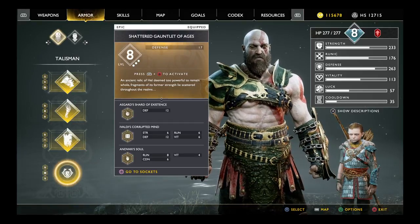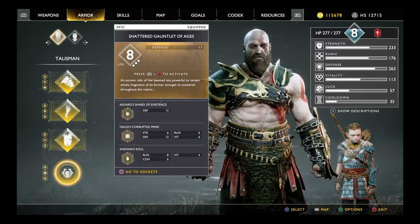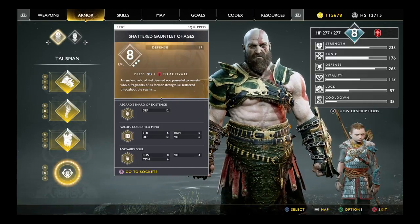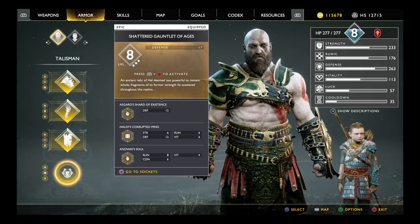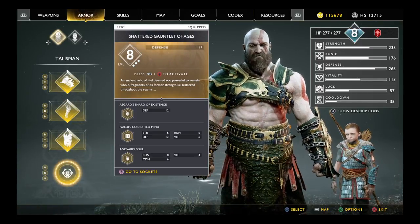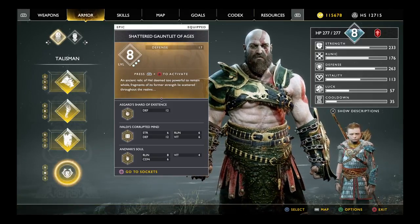You'll also need a lot of Haze Silver — seriously, large amounts of it. Do whatever you can to get it: sail around and knock into barrels so they drop it, complete treasure maps, whatever you have to do. Get as much Haze Silver as you can.